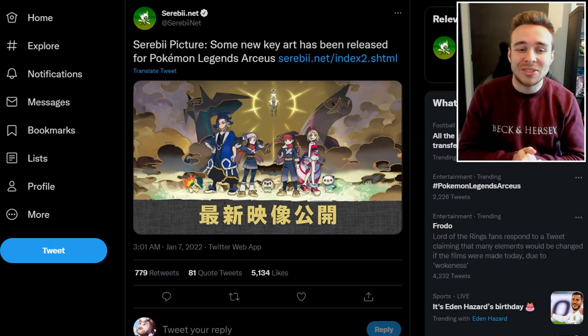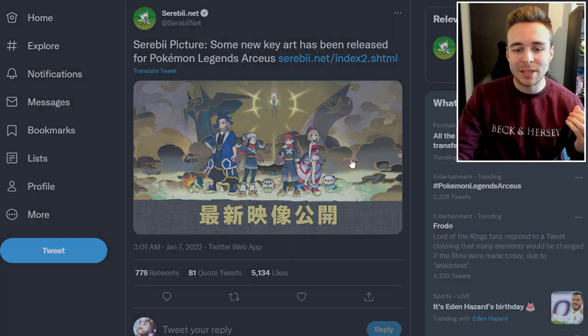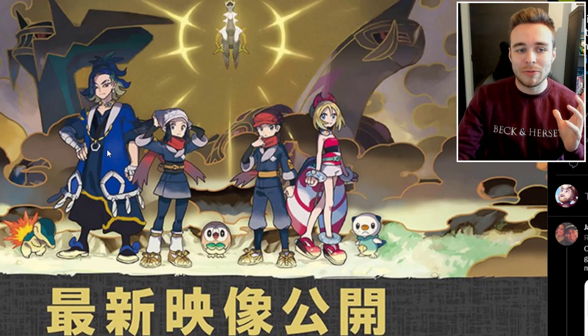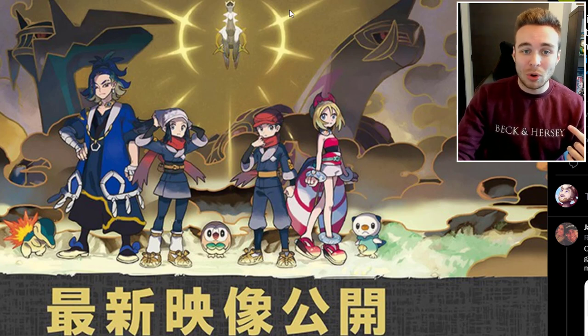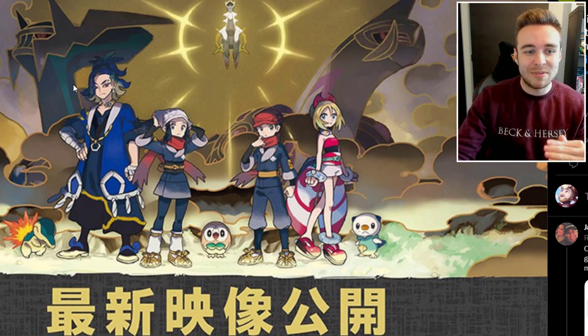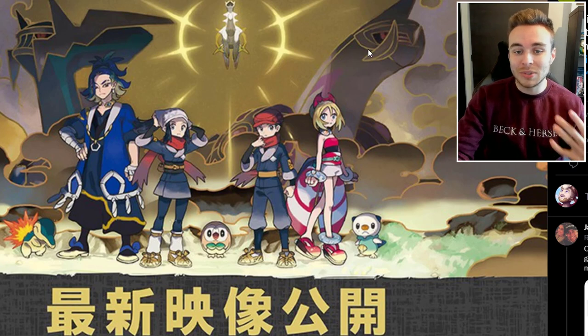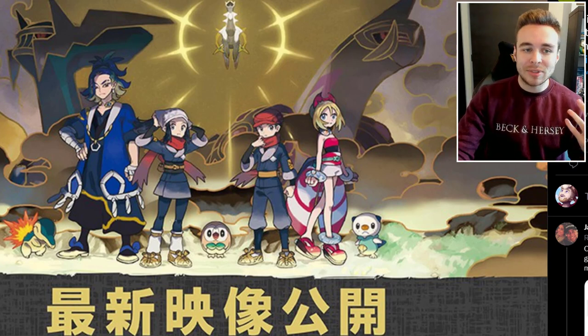Starting things off, this was tweeted out by Serebii — some new key art has been released for Pokémon Legends Arceus. As you can see, we have the leader of the Diamond Clan, the leader of the Pearl Clan, the two protagonists, and the starters: Cyndaquil, Rowlet, and Oshawott. In the background we have Dialga and Palkia, and at the back we also have Arceus. Dialga and Palkia are massive in this artwork. This is the first look at those Sinnoh legendaries in Pokémon Legends Arceus — still no gameplay of them, but we now have confirmation they're in the game.